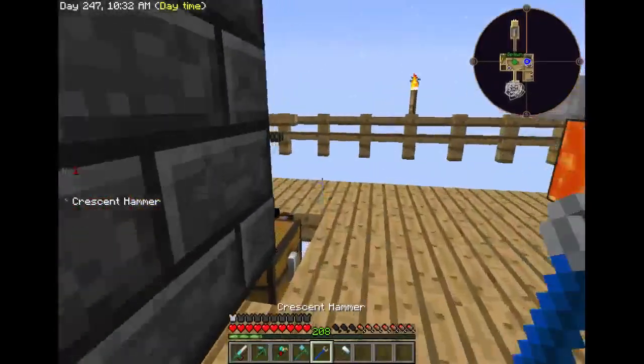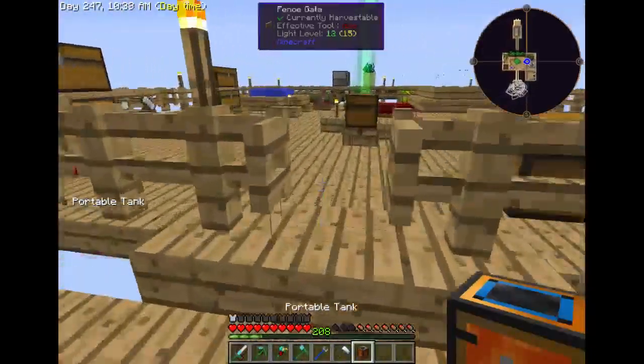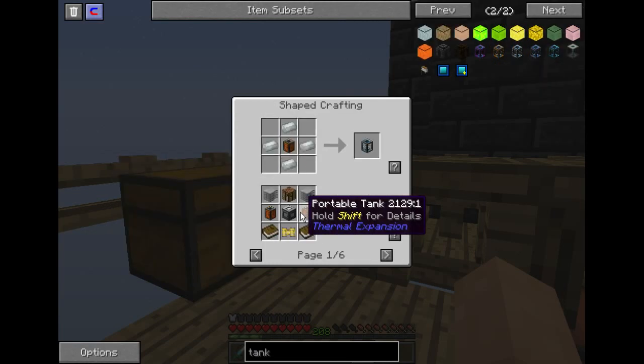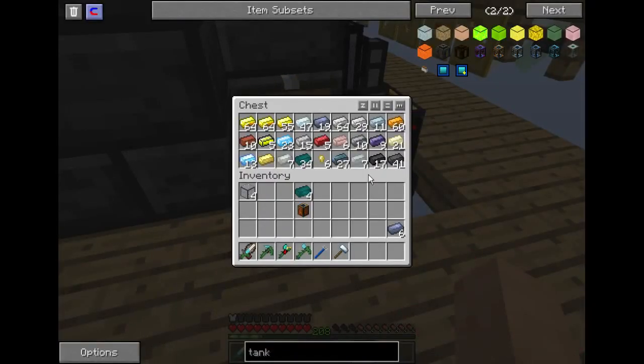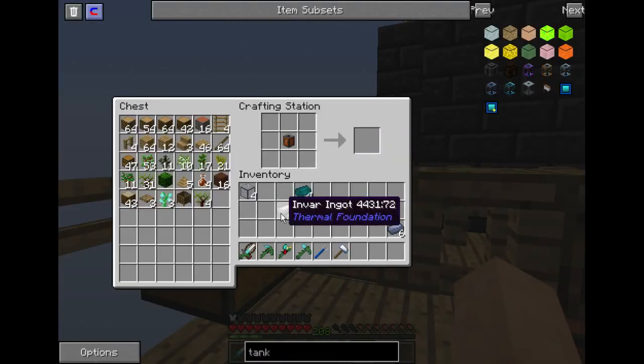Next tank on the list is our fluid tank with lava right back here. This one I try to keep as full as possible. That one is still actually the copper tier, so we need to get some invar first — I haven't upgraded this one at all. I've only got three invar left, so I'll have to make some more.